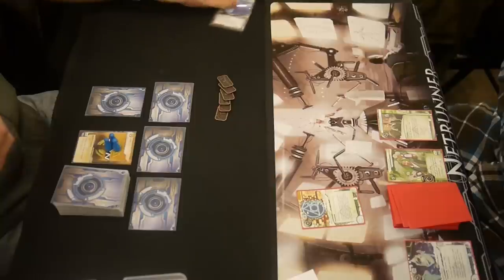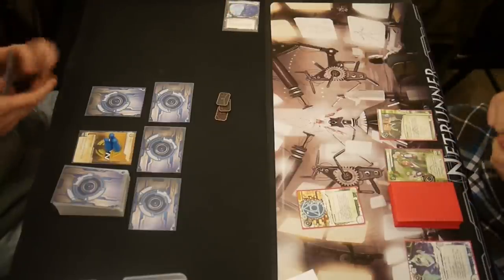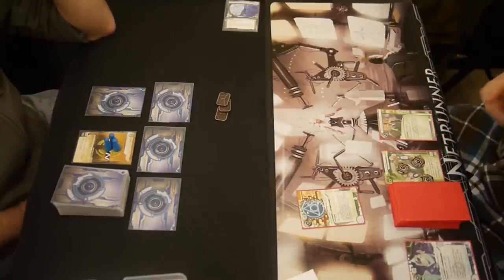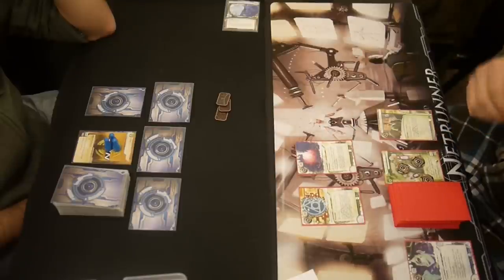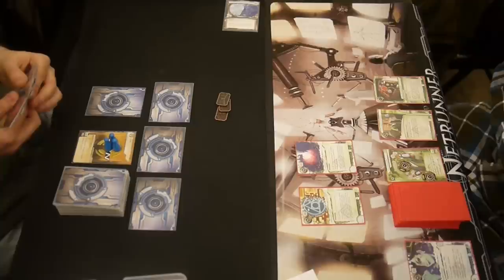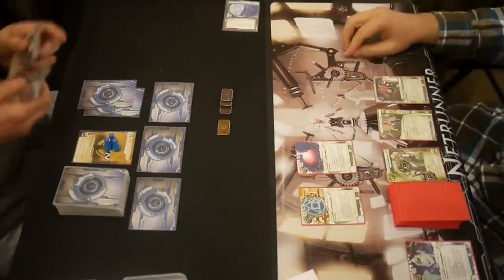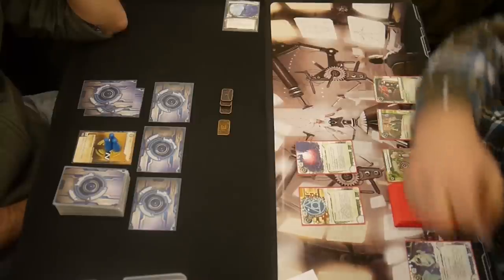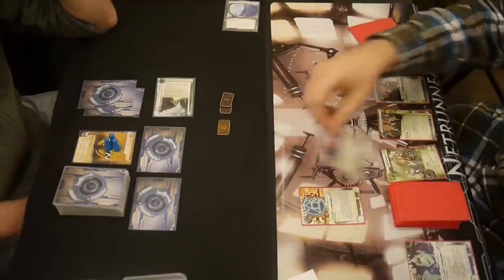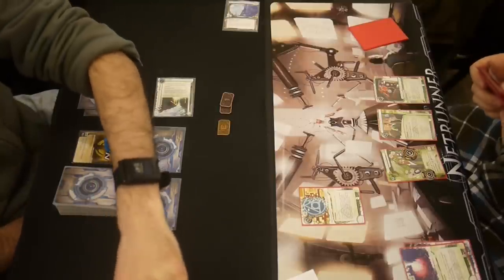Now he's installing a Procon. He's basically just slowed his entire game down, spending like ten credits on just installing stuff. Meanwhile I'm all set up — I scored a Gila Hands, I am way ahead. There's a reason I had two Procons in my deck this whole tournament but never played them — whenever I had them in hand, playing them would set me back five credits, which would give the Corp an opportunity to score. I'd give them a five-credit opening. He's got his Corroder now. It took him a few turns to set up, but I squeezed out a Gila Hands.